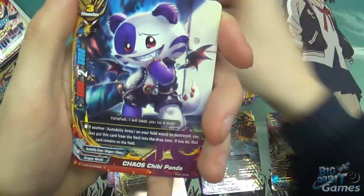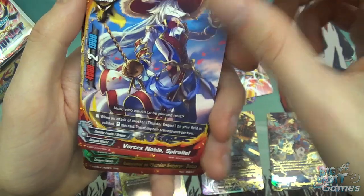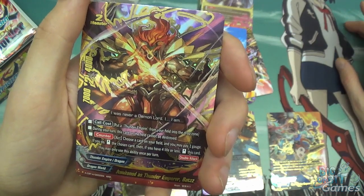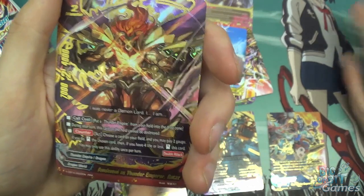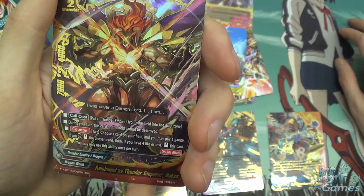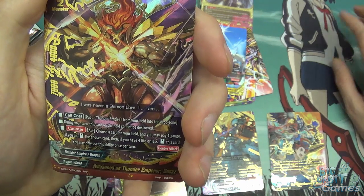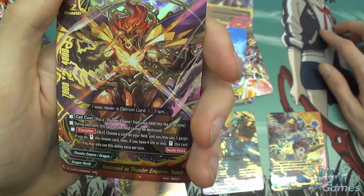For the Chosen Ones, Chippy Panda, Deflection, Vortex Noble Spirolel, and Awakened as Thunder Emperor Bats. 7,000 attack, 2 critical, 4,000 defense, and a size 2 monster. Call cost: put a Thunder Empire card from your field into the drop zone. During your turn, this card on the field cannot be destroyed. And to counter: choose a card on your field and you may pay 1 gauge. If you do, stand this card and stand the chosen card; then if you have 4 life or less, stand this card. You may only use this once per turn.